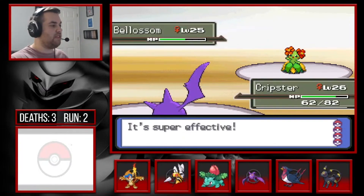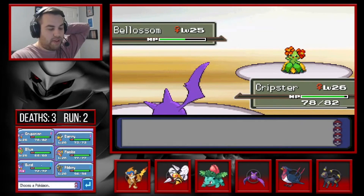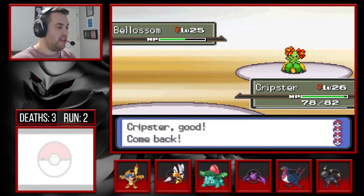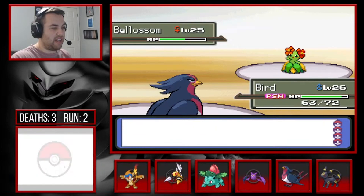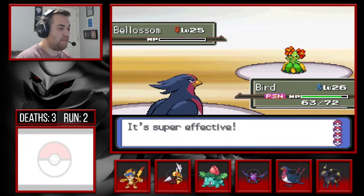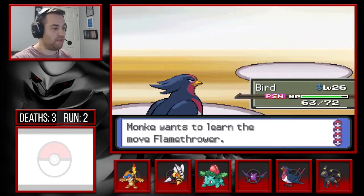Poison Fang did way less than expected. We can Leech Life to get some health back, at least we have a Potion. Leech Life also doesn't do much. It's probably going to use Stun Spore. If we switch into Swellow it can't do anything and we should outspeed. Yeah okay, switch into Swellow — hopefully no Teeter Dance. Aerial Ace with double attack from Guts should kill. We escape that without too much of a problem and get to level 27, learning Flamethrower.